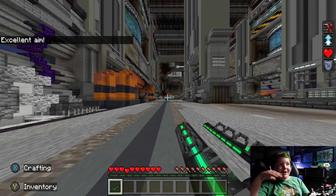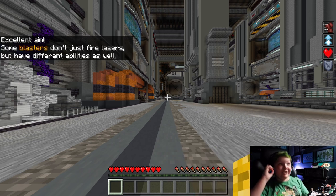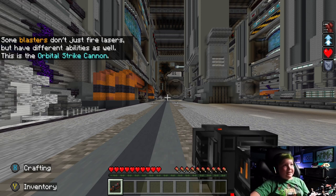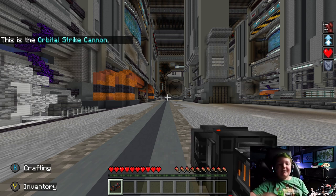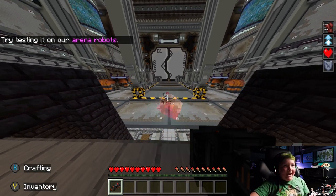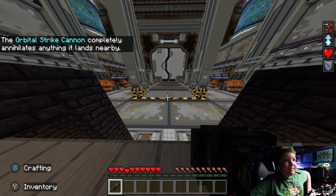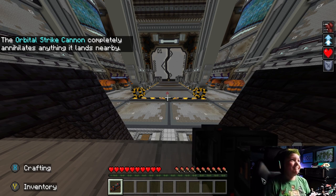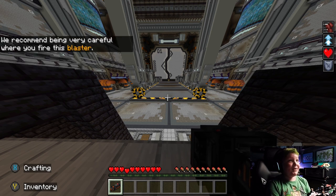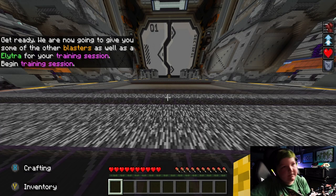Usually shoot and they're gone. This one is crazy - just fires lasers but they have different abilities as well. This is the orbital strike - watch it, it breaks and then it's like pow, and then you destroy it. The orbital strike cannon completely annihilates anything it lands nearby. We are now going to give you some of the other blasters - my favorite parts. Begin training session.